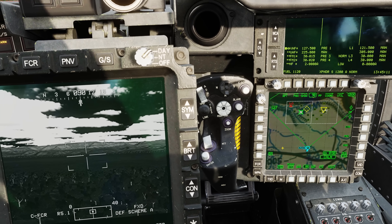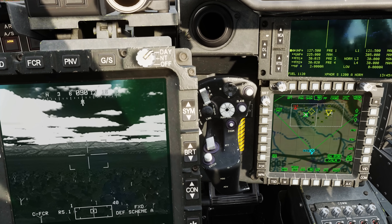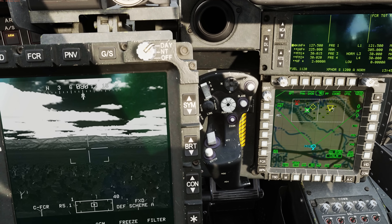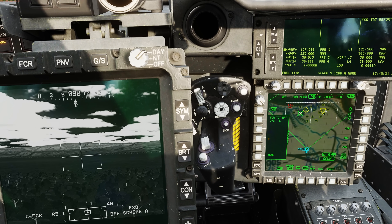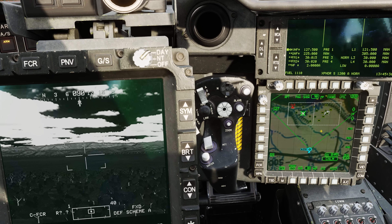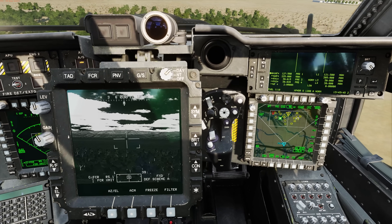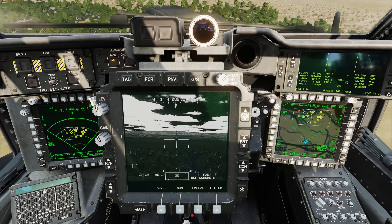In addition to sending, I can also receive target reports. So Chaos 2, send me a report please for your primaries. Received. Now it's important to remember that when I receive these targets from Chaos 2, it's going to replace my target library. Received — FCR target report from Chaos 2 — and that's updated now. But if I were to go ahead and do another scan, say a single burst scan, we'll throw away that report and replace these targets with what my radar just saw. So that's how you send and receive target reports.